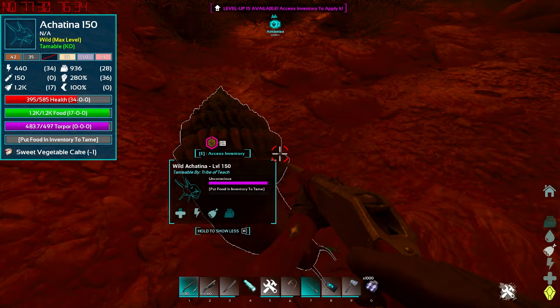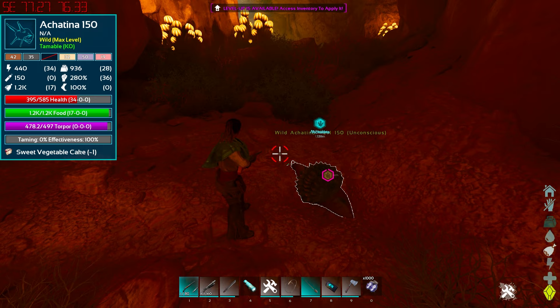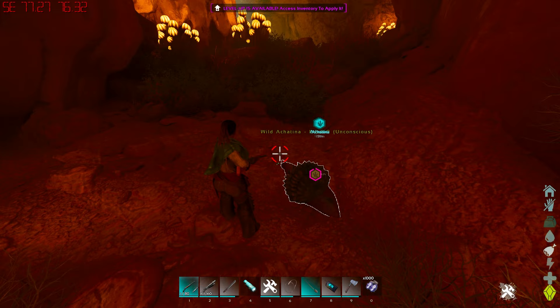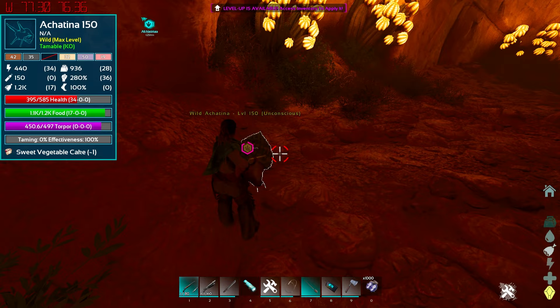Currently on Scorched Earth you can tame these Achatina inside of the caves. It's not like an Achatina being level 400 is going to change anything because they only have around 700 total health. The one thing that might be interesting is a bred Achatina at level 400 could probably get around 10k to 15k health, and they take one damage from turrets, so that might be something interesting to look into.